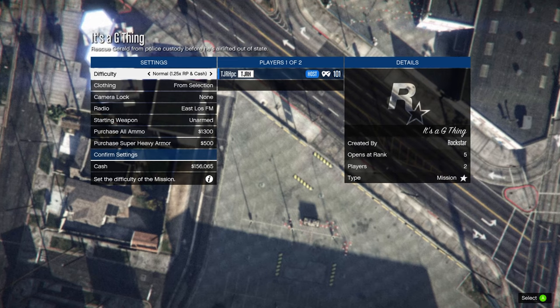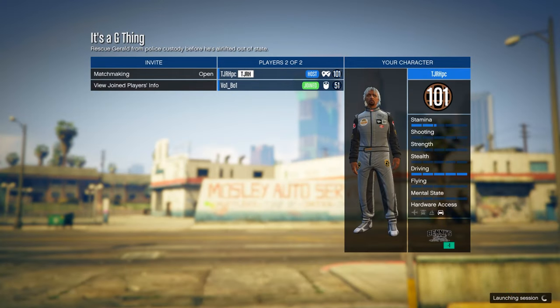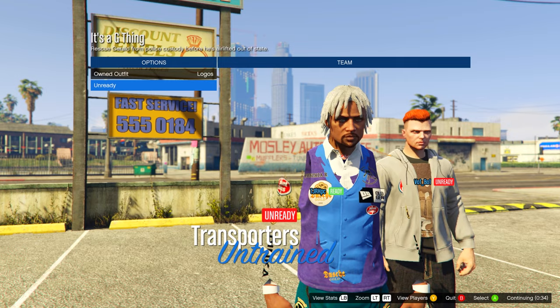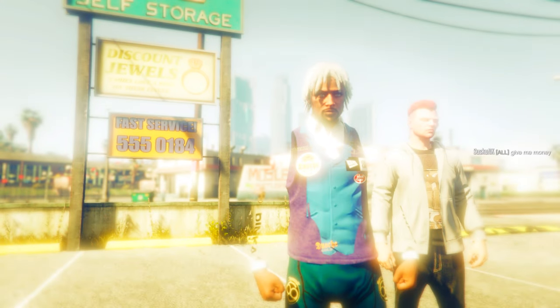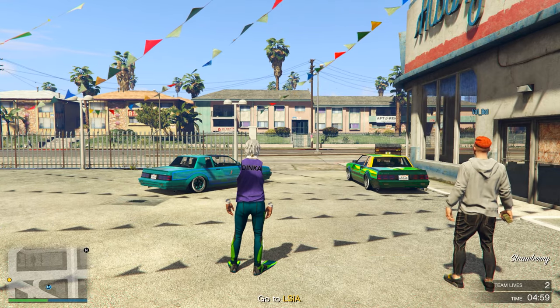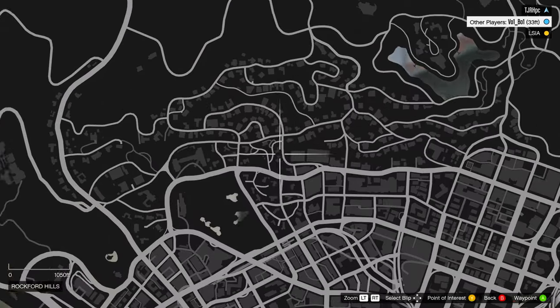In this menu, set the clothing to Player Saved Outfits, then invite anyone and start it up. In the next menu, on Owned Outfit, scroll one to the right and ready up. Once in the mission, go over to any of your apartments and head to the wardrobe inside.